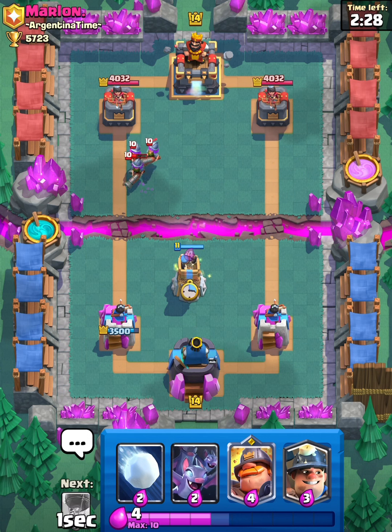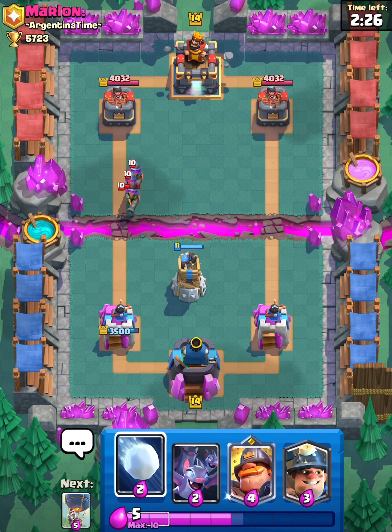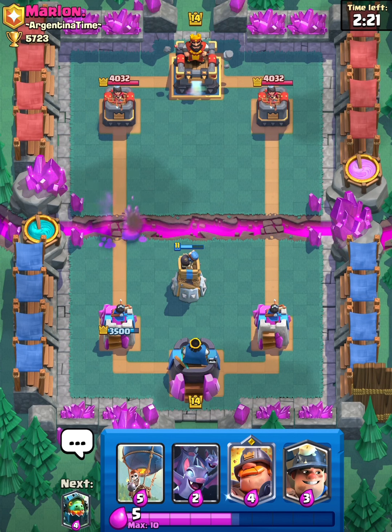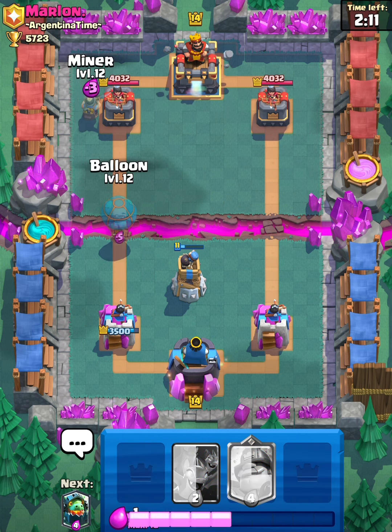We're just going to Bomb Tower that — it's pretty simple. We're going to Snowball that forward just so the tower can hit it too. Now I'm just going to save up and then go Miner Balloon on the tower. Hopefully that can get us some damage. Let's go Miner Balloon right now.